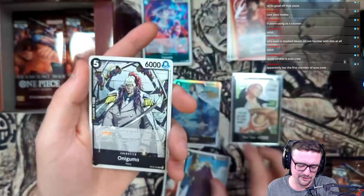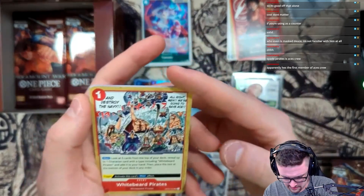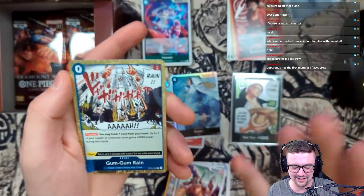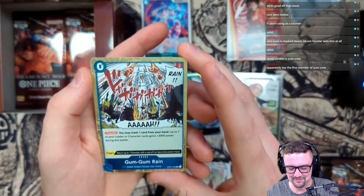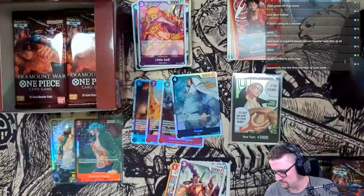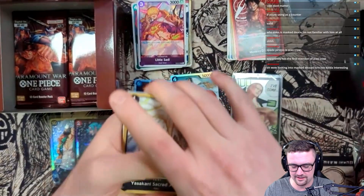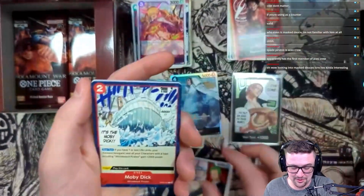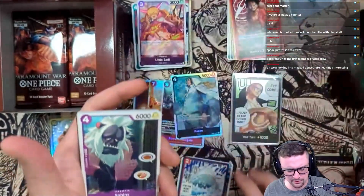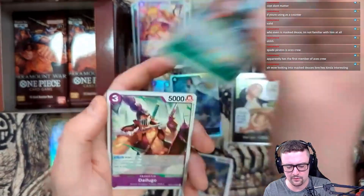SR or alt art, doesn't matter - we take those dubs. Some of these are commons but we've seen quite a bit. White Beard Pirates - nice uncommon. Dofugo, Gum Gum Rain - I just love the art on this card, so good. That's a pretty dope rare. Little Sadie - okay, this is the one, calling it right here. Have we seen Moby Dick? I don't think so - it's common, I've probably just passed it, but I'll definitely need four of those for the Whitebeard deck.